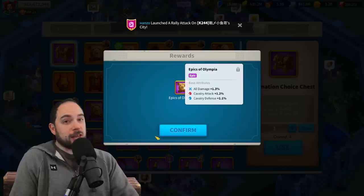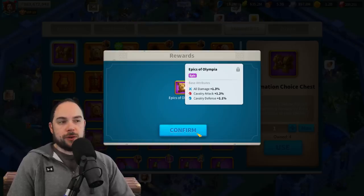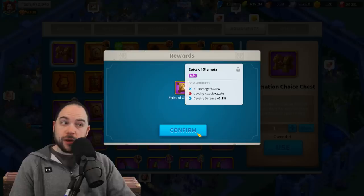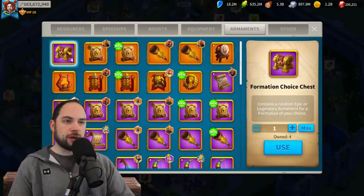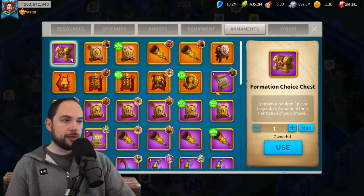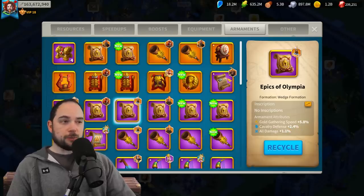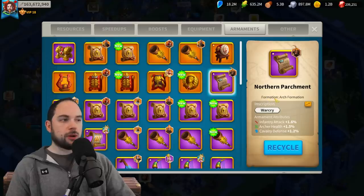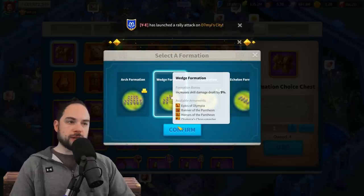Huge win for Cavs. Is this worth the $35? I don't know, but from a spender's standpoint, given that I probably have almost nothing in this slot — maybe just a little bit of attack — I'll show the upgrade in a minute. What do I have for Cavalry? I have all damage of 1.1% and cav defense of 2.4%. It's actually a slight upgrade, but I have this garbage on my XY so it's an upgrade for my XY.